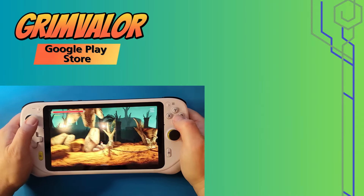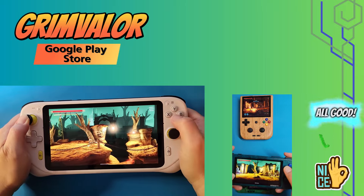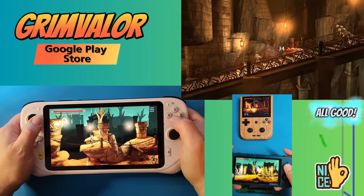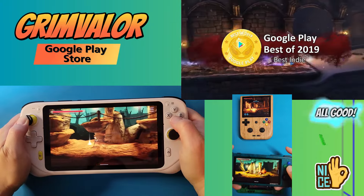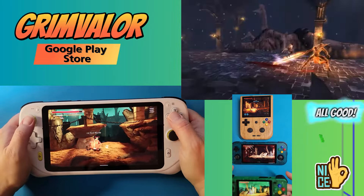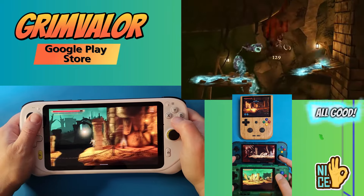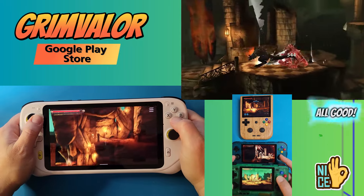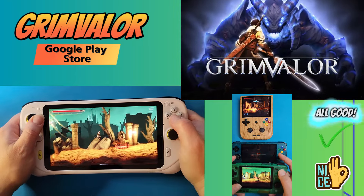Grim Valor — slash your way through hordes of darkness and defeat King Valor's fearsome guardians in this breathtaking RPG adventure. I personally enjoyed testing this game out. The graphics are very nice and make you feel like you're playing on a console. The first act is free and has one to two hours or more of gameplay, which you can replay as many times as you want. Unlocking the full game allows you to experience all five acts. It's free on the Google Play Store, but you can pay for premium content to unlock the rest of the game.